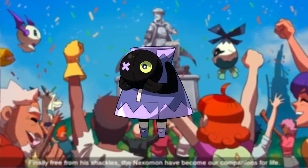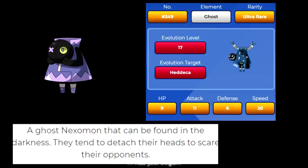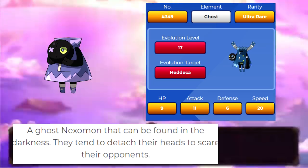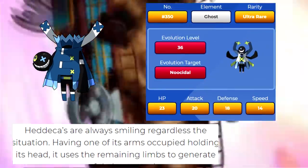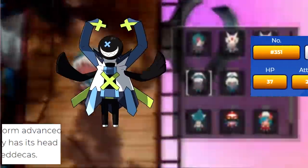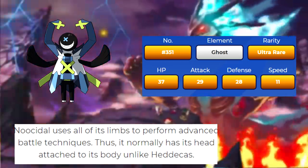Last but not least is the Ghost type starter, Behilda. Apparently they scare their opponents, which I find funny given that Musqueety was arguably creepier. It evolves into Hedeka after leveling up to level 17. Hedeka are said to always smile regardless of the situation, and their free arm is used to execute powerful Ghost attacks — what a positive guy. After leveling it up to level 36, it evolves into Nusidil. Nusidil, unlike its pre-evolutions, actually uses all of its appendages to perform advanced ghost-like attacks — hence why its head is actually where it's supposed to be. I think this one looks really cool; though more complex than some other Nexomon, I think they did a good job with it. Its stats are very similar to what we've already seen with the other starters.